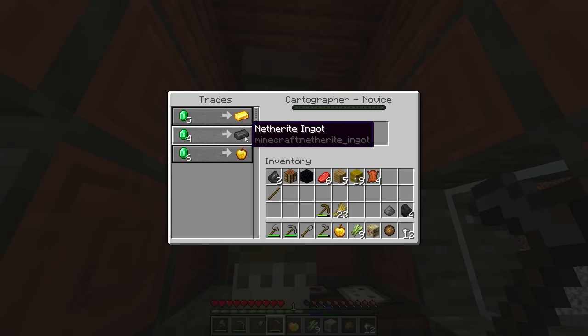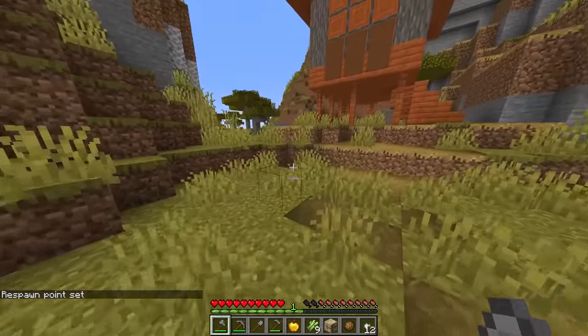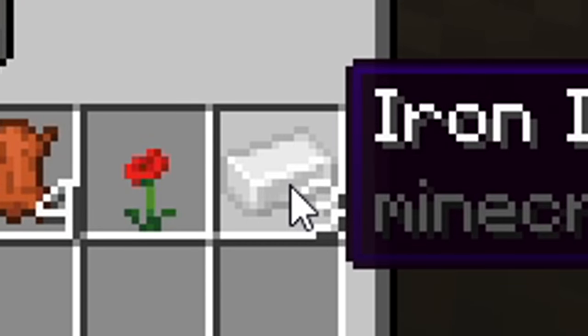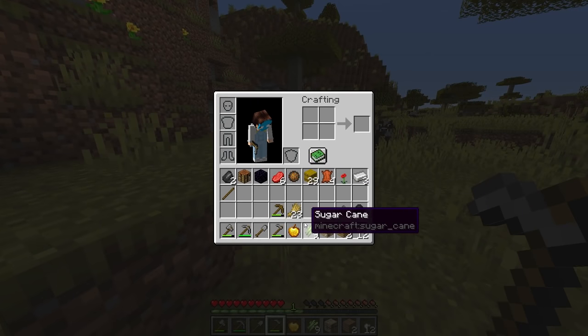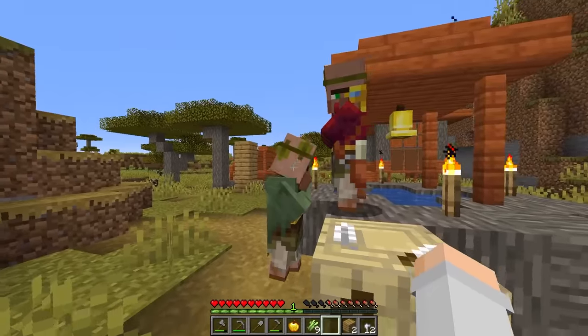Oh my goodness, we can get netherite for four emeralds! I'm going to set my spawn and I'm going to kill this guy. Come here, come on big boy. What you giving me? Okay, that's terrible. So I need the quickest way to get emeralds, and that from what I'm aware is with a fletching table. Wait, do these guys trade? You're going to change for me? Okay, you are literally just useless.